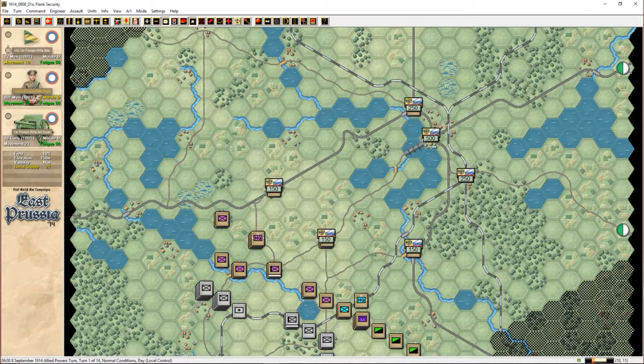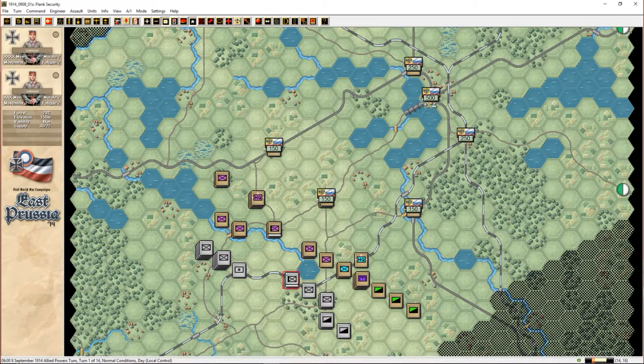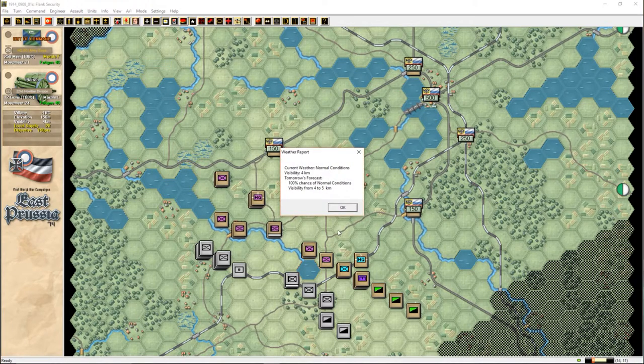I'll probably be abandoning the forward position. I'll try and just hold on for as long as possible and be careful for the cavalry coming over the flank. I don't want to lose my houses because they're going to be really important. What's the weather like? Normal conditions, visibility 4km, 100% chance of normal — 4 to 5km, okay.